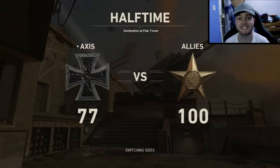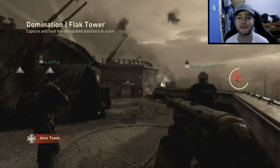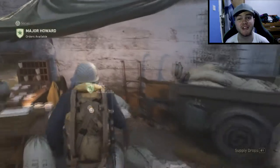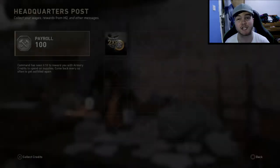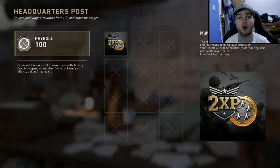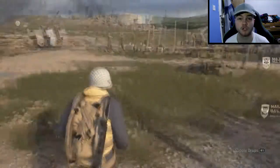Let's start with the most basic way: payroll. If you go up to the little tent on your right hand side, right next to the firing range, you will be able to click on that and get your payment for being in the war in World War 2.